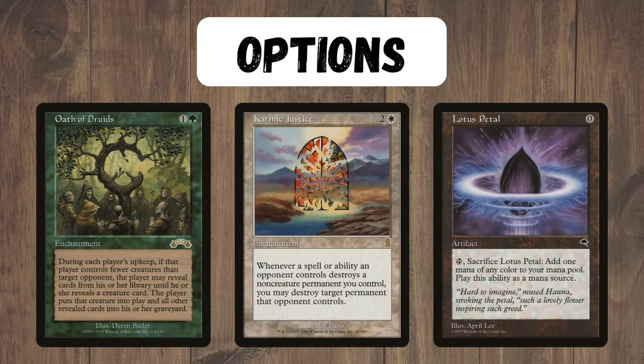This deck has a lot of options. Some of the more spicy builds I've seen play Oath of Druids to get the Enchantress in play, as well as Lotus Petal to speed everything up, but other than that there are a lot of very playable enchantments that you could be playing in these colours.